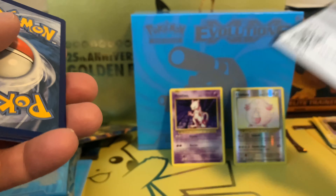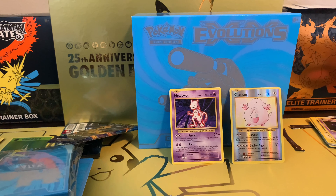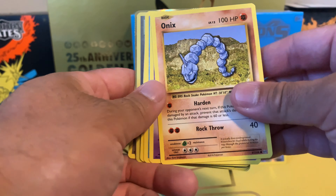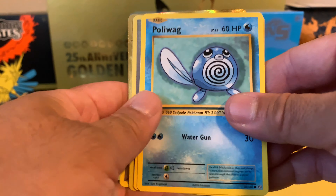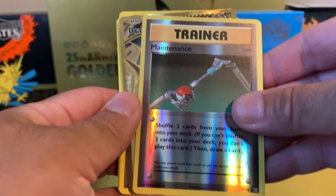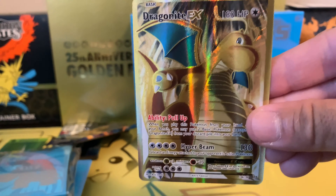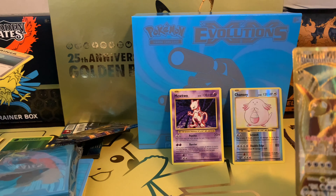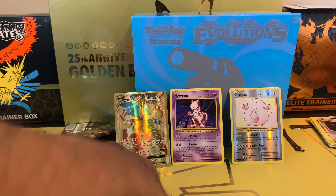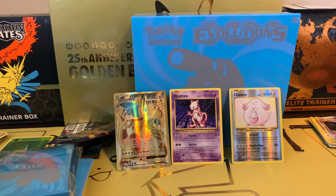Let's see what more we can get. Trainer card, Maintenance, Poliwhirl, Onix, Nidoran, Poliwag, Energy card, Rattata, and a Reverse Holo Trainer card — Maintenance. And oh yes, look at that — a Dragonite EX card! Oh man, that is so cool. This is the first time I've had this card, and it's beautiful. That is awesome.